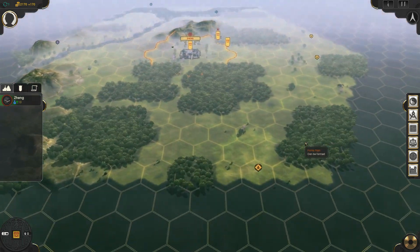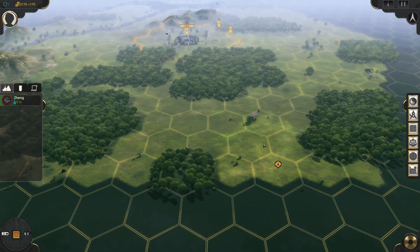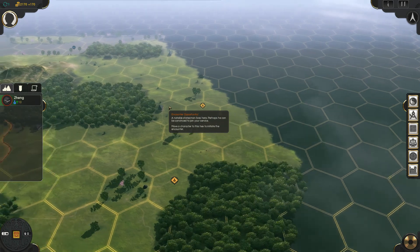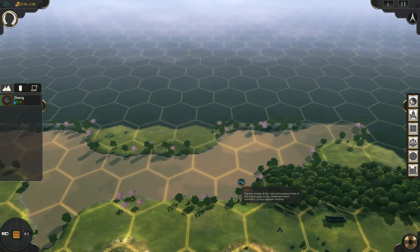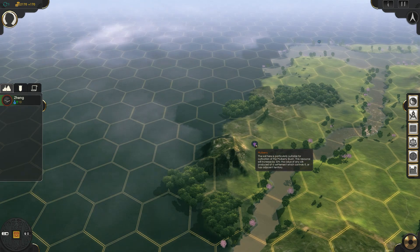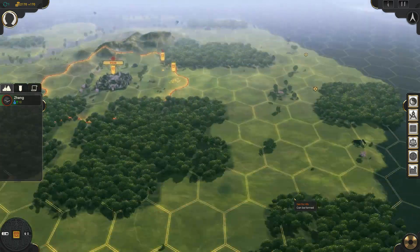There are different little resources we'll be able to see as we get in. So this is an encounter opportunity: a particularly beautiful girl is rumored to live here — she might be suitable for a royal concubine. Interesting, I hadn't seen that yet. There are several encounter opportunities around here: a rich merchant, a notable statesman. Up here we have fish, which will increase the food supply. And over here we have wine and mulberry, which will increase silk.